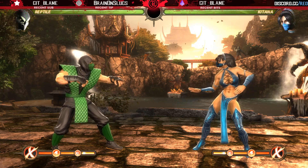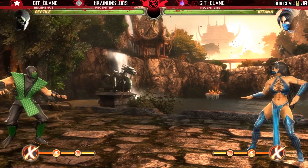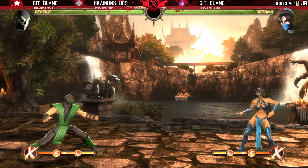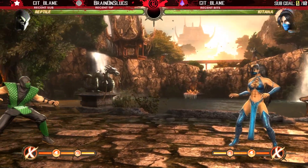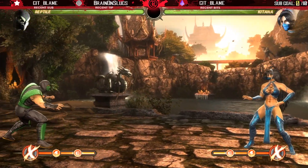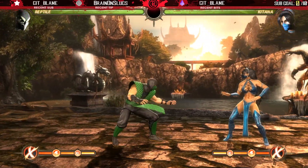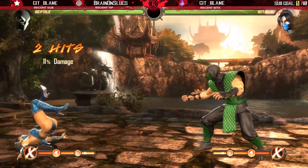Don't let that fool you, because this video is titled 'the fastest character NRS has ever created.' Reptile had a move that gave him insane ground mobility — I've never seen a character move like this in this game. He had a move called Elbow Dash, and if you can see it, it looks almost like a forward dash. But it's not — this is actually an attack. So essentially, it's a forward dashing move that functions like an attack.